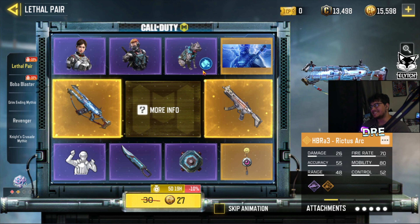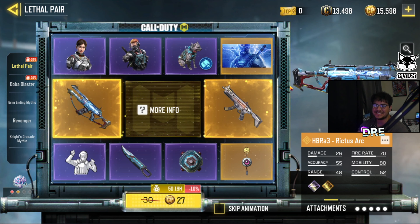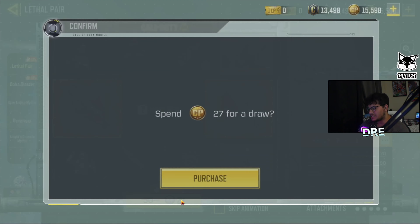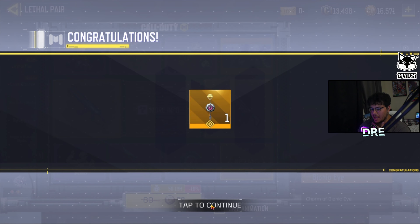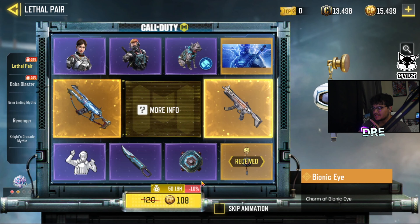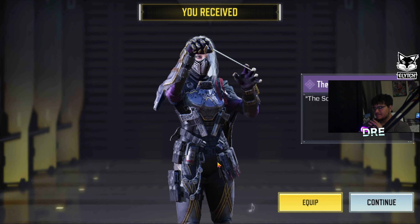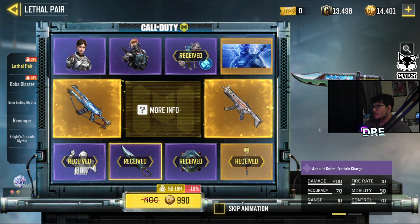Both of them look super cool and I just have to buy it - it looks so clean. I love this HBR skin, so we're going to go through and purchase everything. It would be even better if they just gave me both guns without spending any COD points, but we know that's not going to happen. The 10% off actually saves me a good amount of money.